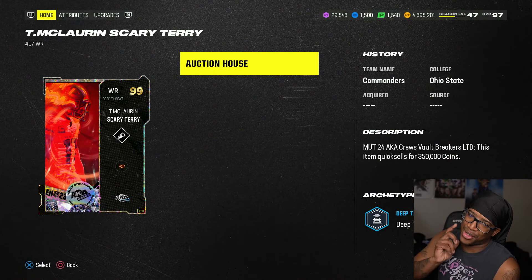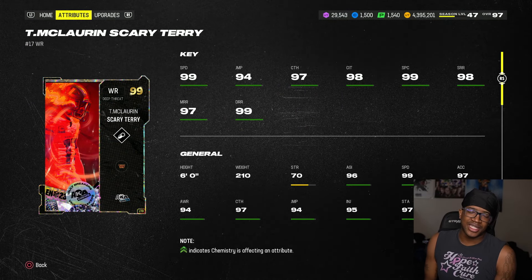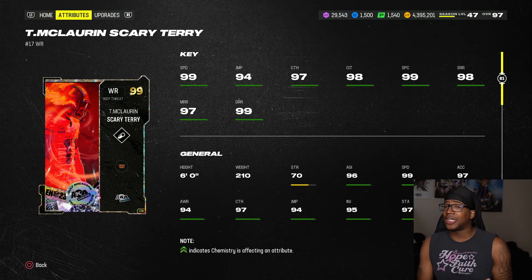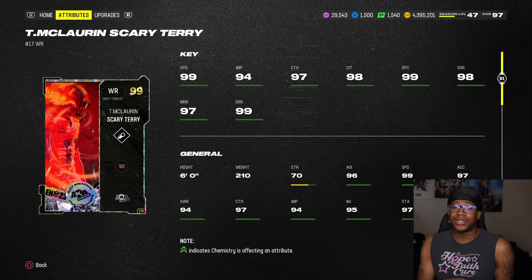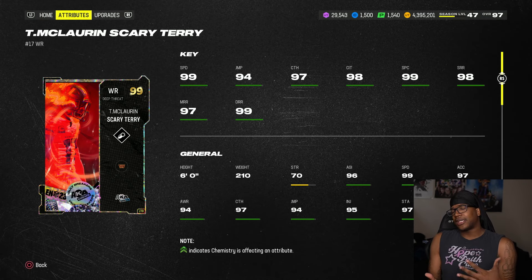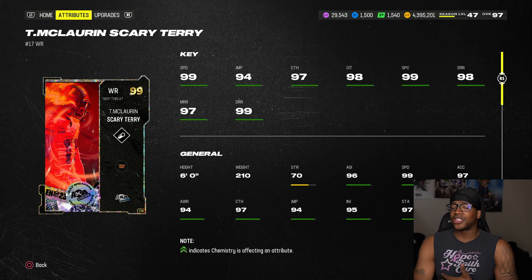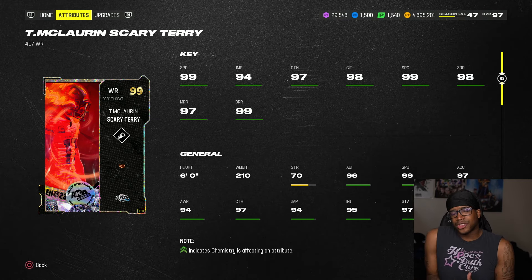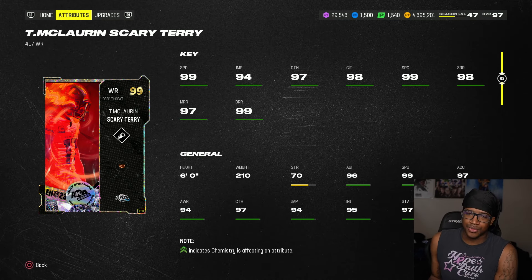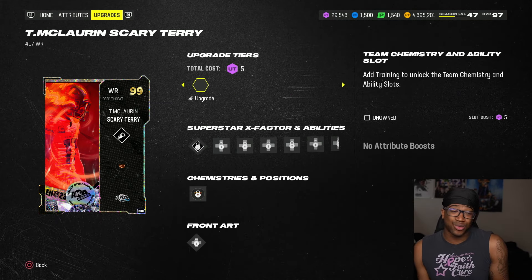So where are we getting to with gameplay, y'all? Let's go ahead and see Kirk Cousins. But 99 base speed, 94 jumping — which is a little low — but 97 catching, 98 catching, 99 spec, 98 short, 97, 99 deep rough running. Probably be one of the best slot receivers in the game. Obviously with Carmichael, Randy Moss, Mike Evans, those 6'4", 6'5", 6'8" receivers — you love to have the hype. But those smaller, shifty receivers are really, really good as well. He has like 99 COD, 98 COD — so in reality, he is really, really good.